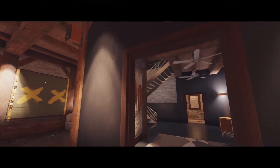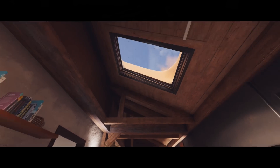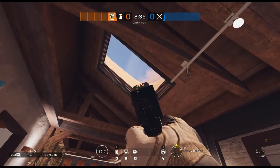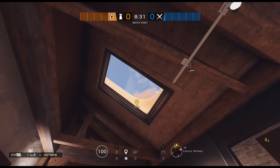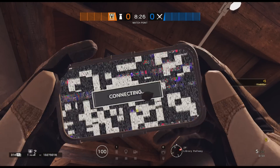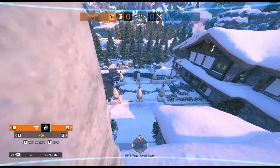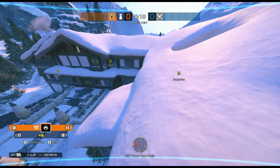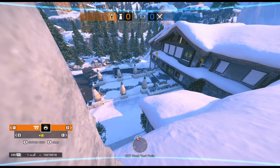Moving on to the next trick — we have a Valkyrie cam over on Chalet. Big shout out to beastshotsftw for showing me this one. It's been around for a long time but I've been using it a lot recently and it's been very effective. On the library hallway on the second floor, in the second skylight window, just aim above where you see the smoke rising from the chimney. Throw the Valkyrie cam and it will land on the chimney on top of the roof, and you'll be able to watch the whole west side of the building — anyone pushing in through the garage wall or from the west main entrance.